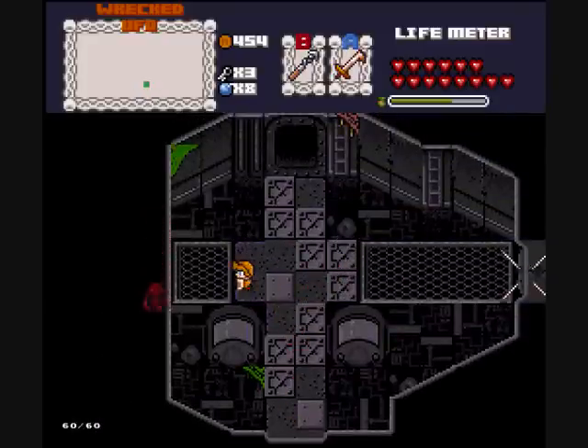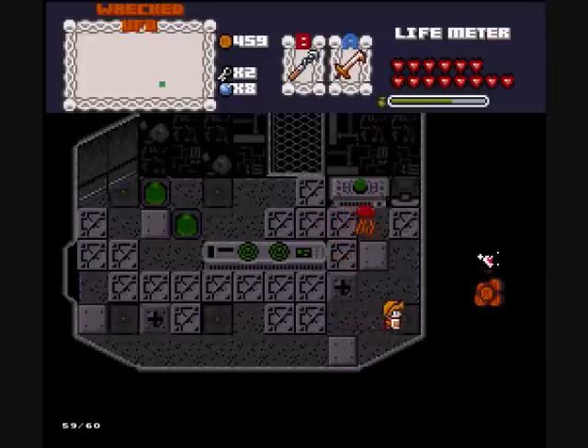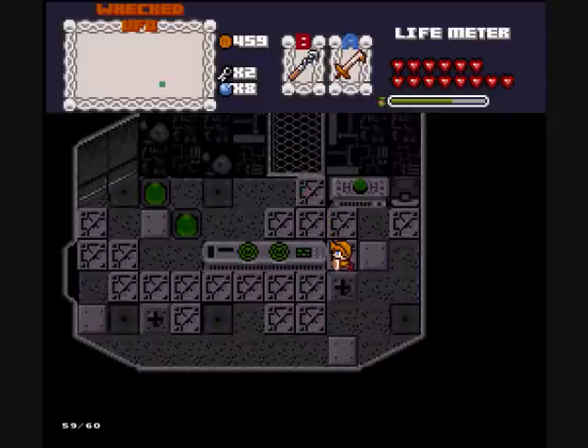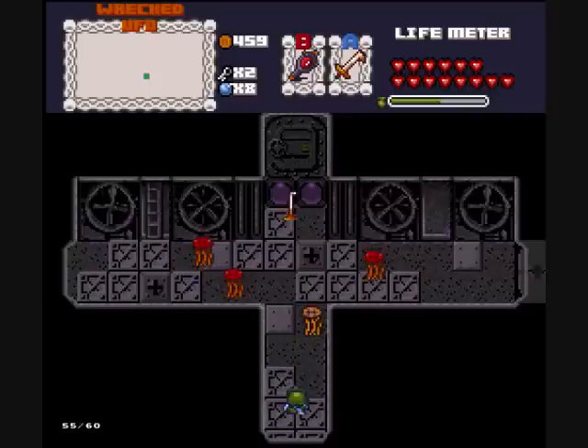Why do I get the feeling I lost an instrument or two? Okay, it's a locked door. Well, it was locked. Alright, I opened up that door then. The level 7 sword is also supposed to be in this dungeon somewhere. So maybe we can look for that while we're looking around.